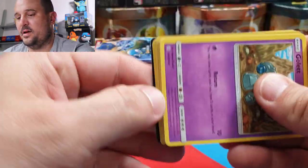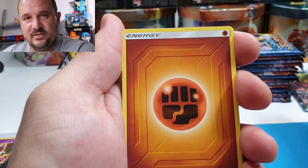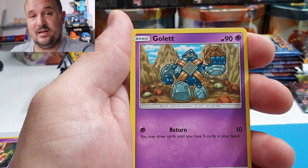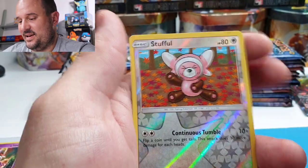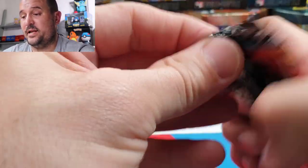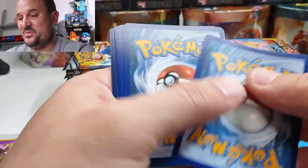Also, just a friendly reminder: we only have a couple of days left for you guys to enter the giveaway competition. We opened up six tins of Hidden Fates and everything I pulled — hollow or better — will be given to one lucky subscriber. So make sure you check that video out, subscribe, and enter the giveaway. I pulled some amazing stuff in there too. We're announcing the winner this Saturday, so get your entries in.